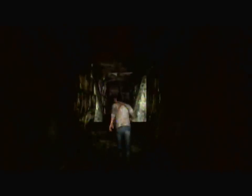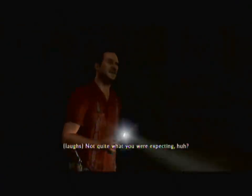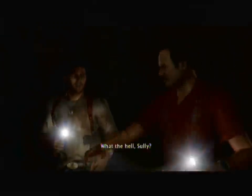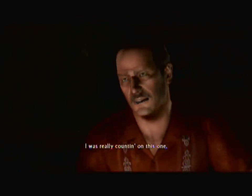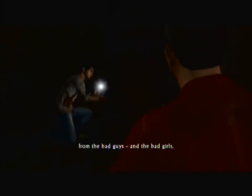Now you're in this big tunnel, and they think that the treasure is going to be down here instead. Then comes another cutscene. They figured out that there is no gold here — they figured out that the Spanish got here a long time ago and took all the gold before they got here, like hundreds of years ago. Sully is really, really mad right now because he is in debt with a bunch of guys. That's why he needs all this treasure to repay them back.